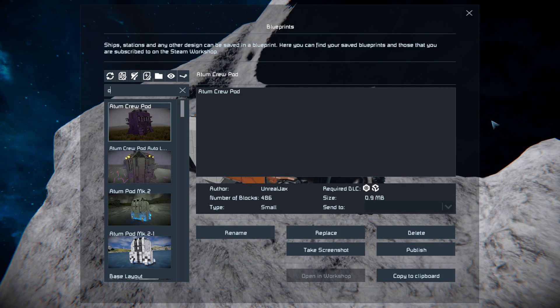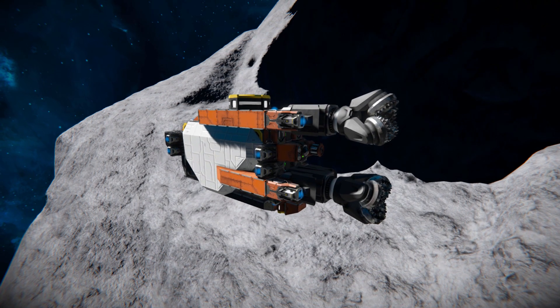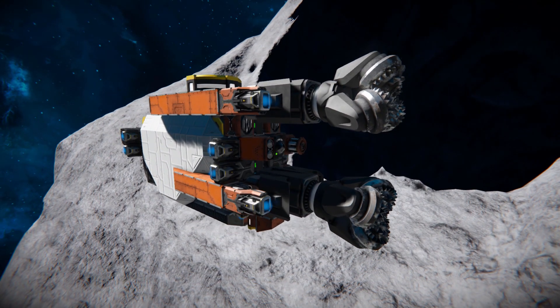Pressing F10 and finding it in the spawn menu — there it is. This thing is only 204 small blocks, requiring the Sparks of the Future DLC pack and the Wasteland DLC pack. You can see we use no mods and no scripts for this, so we'll give this a little thumbs up and have a quick look around the outside before giving it a go.